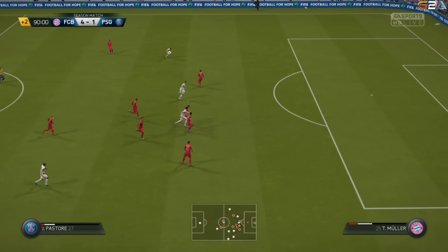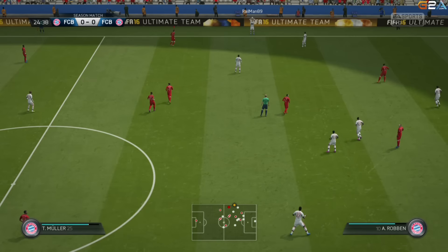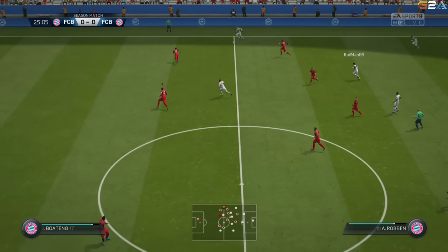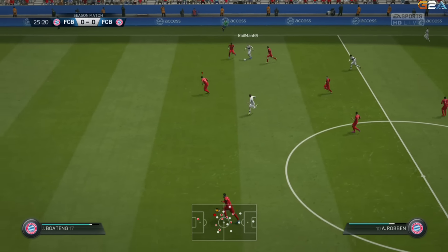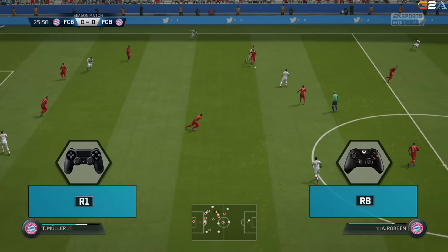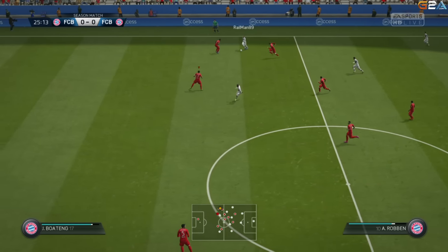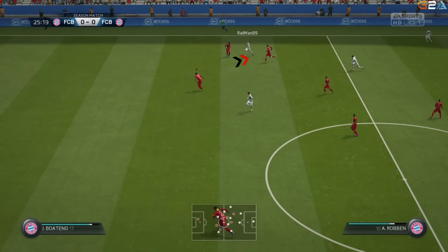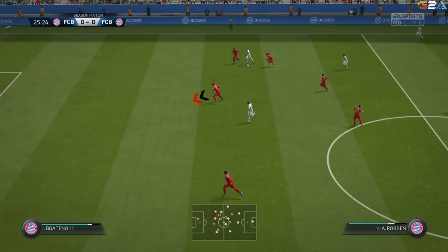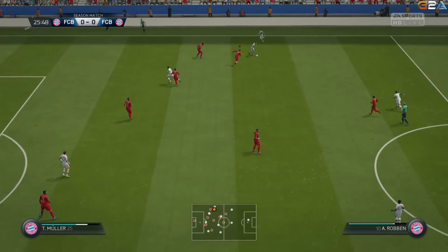Last but not least, the second man technique — teammate contain. Amazing to use when you want to put pressure on your opponent but at the same time close a gap in your defense. To use the second man press, push RB on your Xbox or R1 on your PlayStation. As you are seeing in this example, I am pressing my opponent using teammate contain, closing a gap in my defense, and eventually I get the ball back and start a new attack.